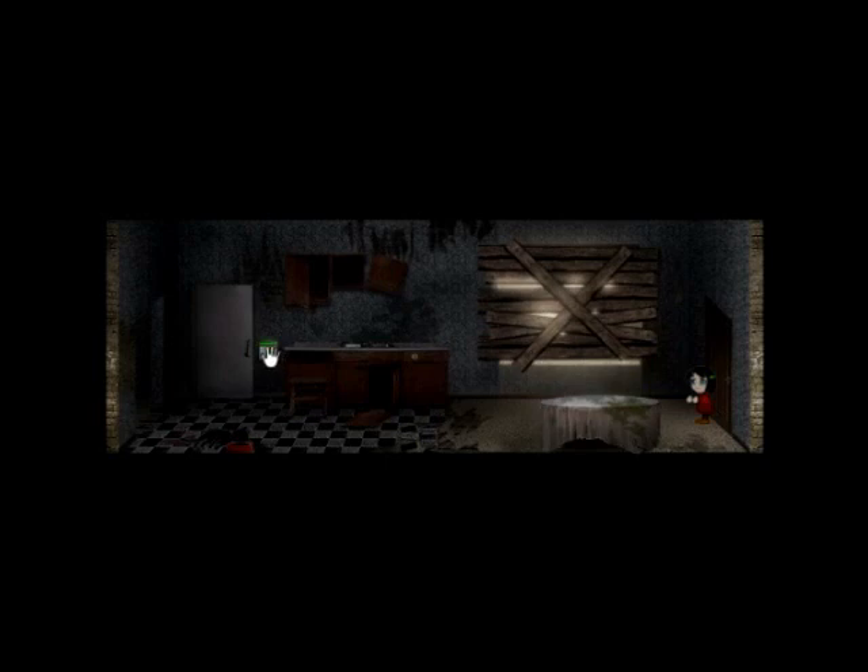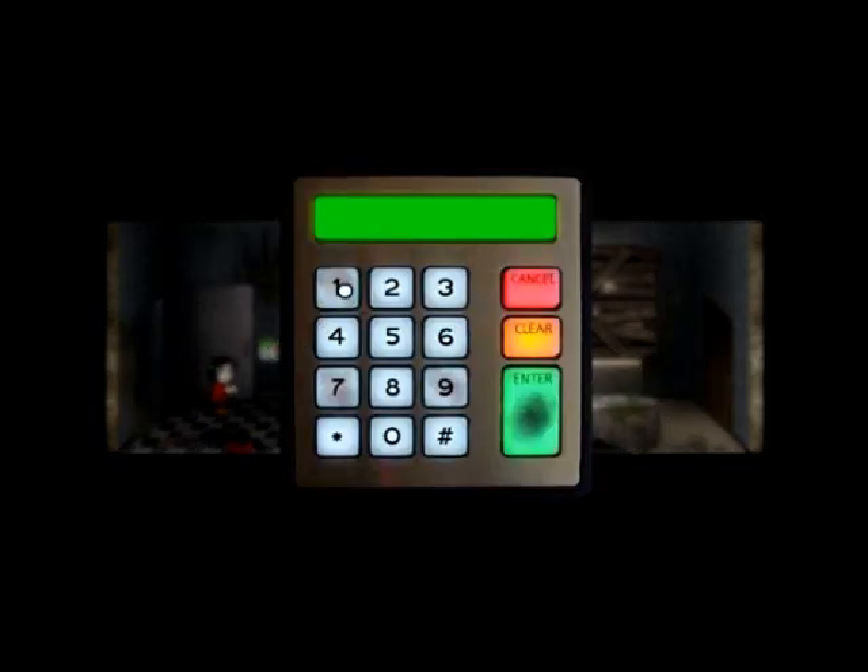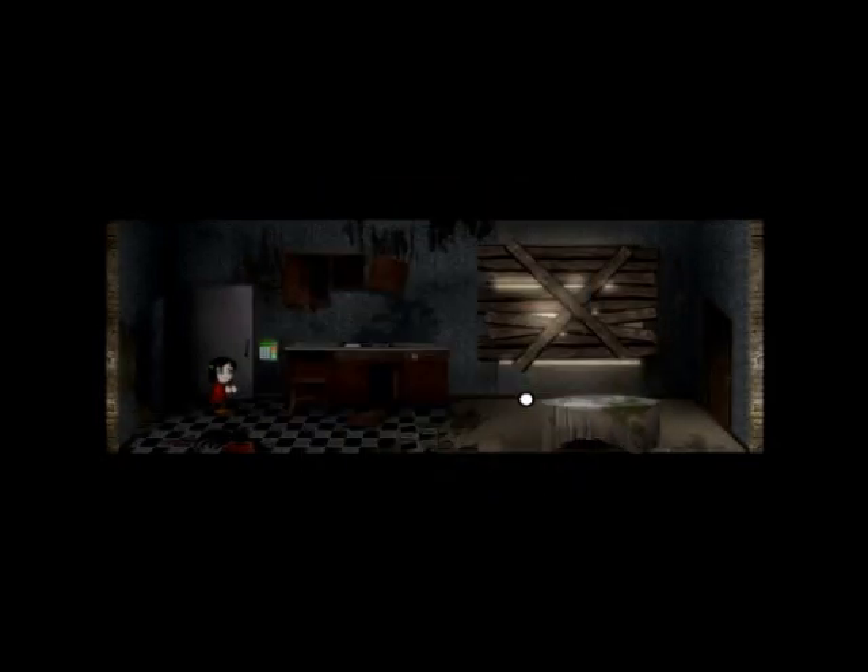We can power that code lock but the problem is I don't know the code. Let's have a look around and see what we can find. 1977 — that seems like a number or a year. What would happen if I type that in here and press enter? I believe that that unlocked it.